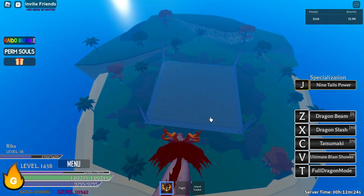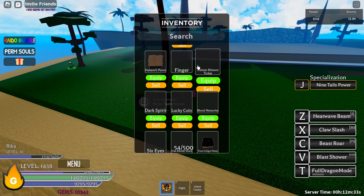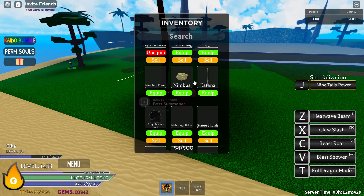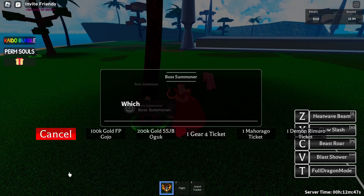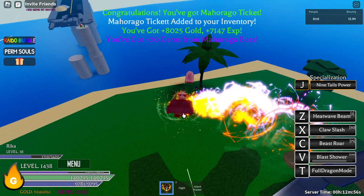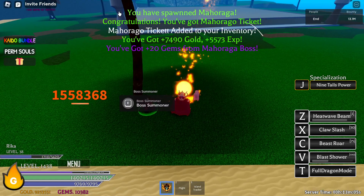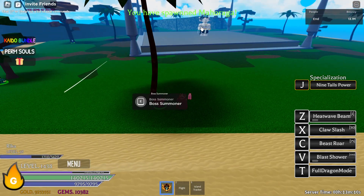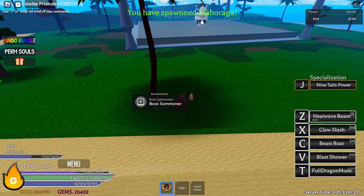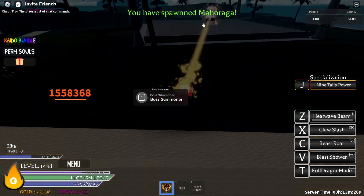Let's test with some tickets I got from grinding bosses. I have a Demon Remoro ticket and a Mahoraga ticket. Let's use Mahoraga — I'm pretty sure pressing V from here will kill it, and yes it's easy. You can just auto-grind Mahoraga ticket, or just press Z — that's how good it is. I keep getting tickets while trying to use skills.